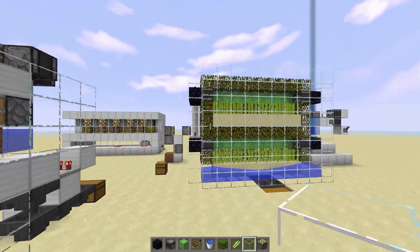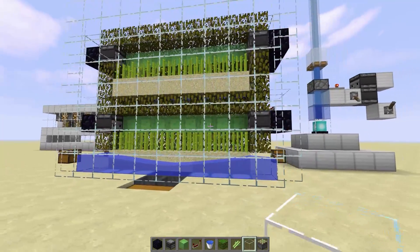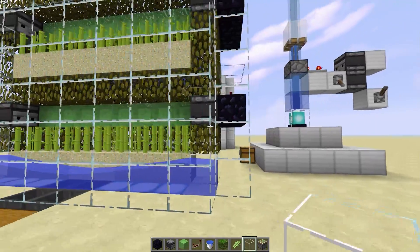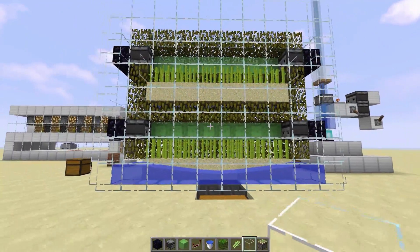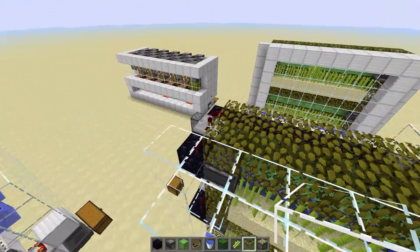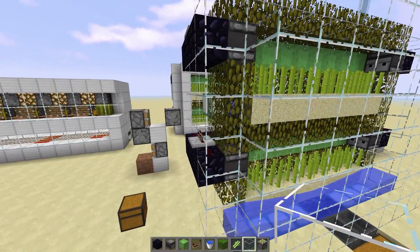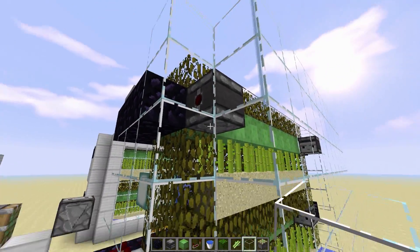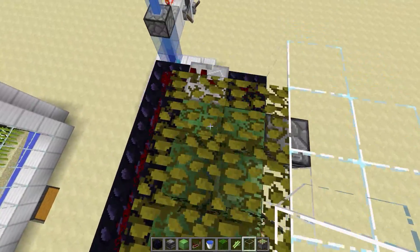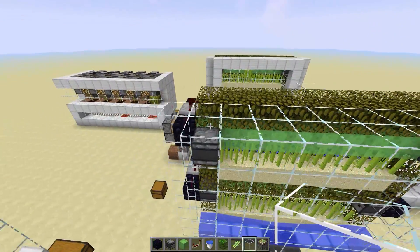That's it guys, that is the farm — nice and simple. You can decorate it to your liking with iron or any other block. Don't forget the redstone repeaters have to be on two ticks, and don't have a block next to where your slime goes. From the look of it — see, that's what happens if they're not all on two ticks, so I'm going to have to reset that now.